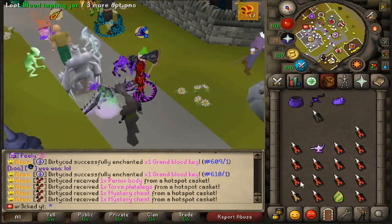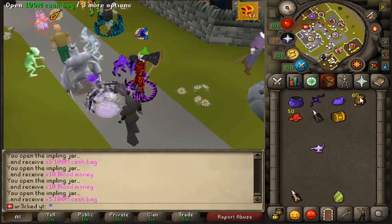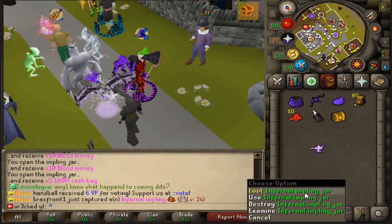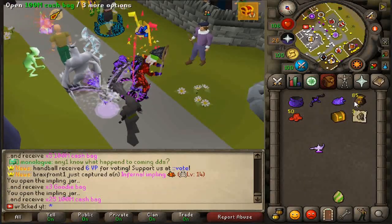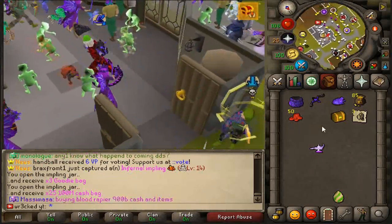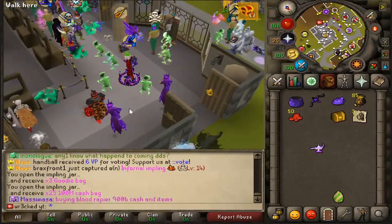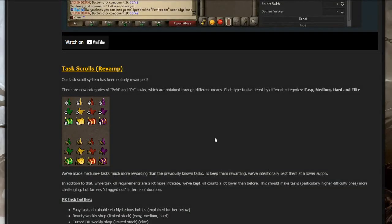That just gave me an infernal empling jar — start off with blood. As you can see, you're getting lots of blood money, chances at caskets, and cash. Looting the infernal jar — three goodie bags, not bad. The curse jar as well, for 2.5 bill. That literally took me like two minutes in the wild and got all that, so I'd say that's a very op new money maker. They've also revamped the task rolls.